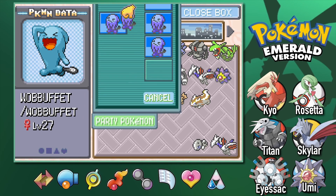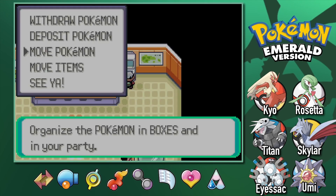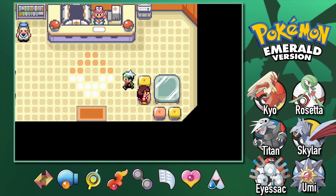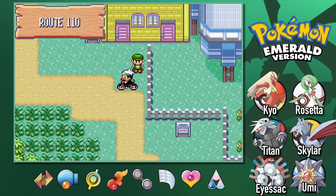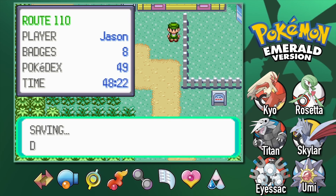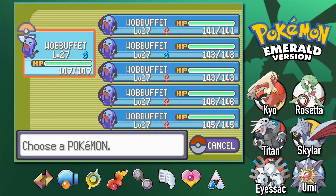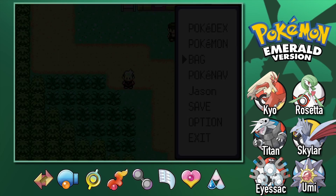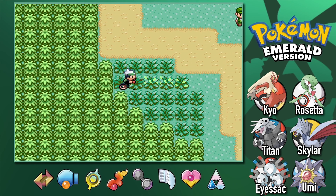The reason we have a full team is so in case one faints, we can swap to another one that also has Shadow Tag. Shadow Tag is Wobbuffet's signature ability in this generation — it prevents fleeing. So we'll trap the Roamer and have plenty of death fodder to revive with our Revival Herbs. We can't just breed more Wobbuffets because they'd be level 5 and can only take one hit. I'll save and see if we can get the Roamer to appear. Since our lead Pokémon is level 27 Wobbuffet, we can only encounter Latios if it roams here. We're going to do the Repel trick like last episode.